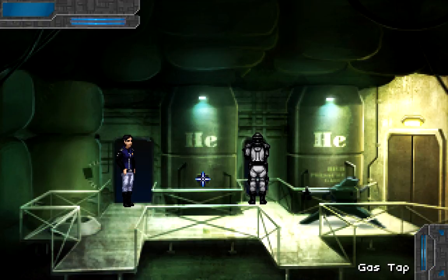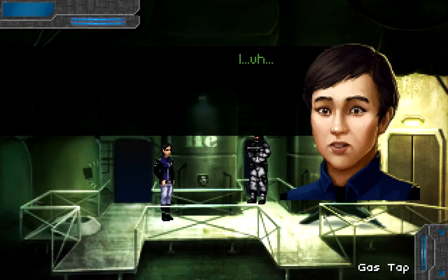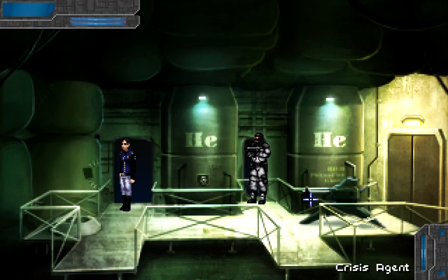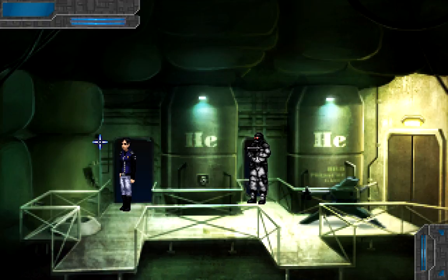What was that? Gas tap. Verify identity — voice print required. Password incorrect. Oops. The staples holding the temporary patch in place are too strong to be removed by hand. Can we lever it off with the scalpel? Excellent. Right — helium. So what did that gain us?